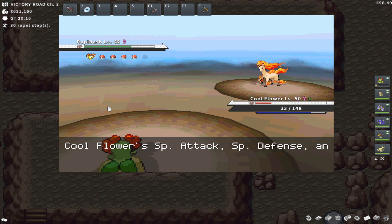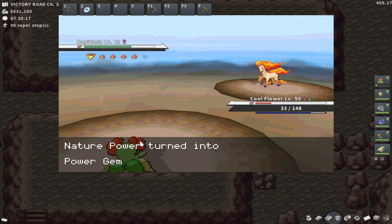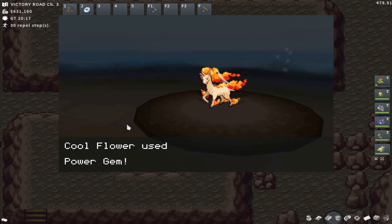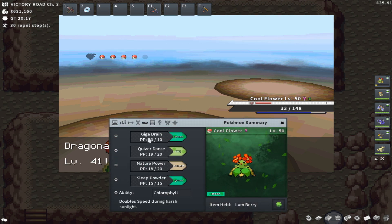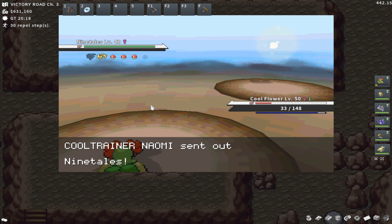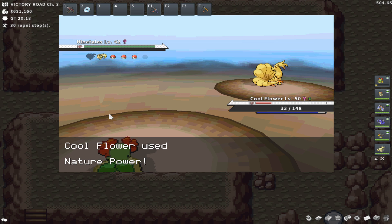Hopefully this makes me faster than the Rapidash — it'll be pretty close because Rapidash is a decently fast Pokémon. No, I'm faster. Power Gem is going to be a Ground-type attack — that's awesome. Having Belosom able to use Ground-type attacks is pretty nice here given the environment. Nature Power is an incredibly much more useful move than I imagined. Power Gem should proc again.